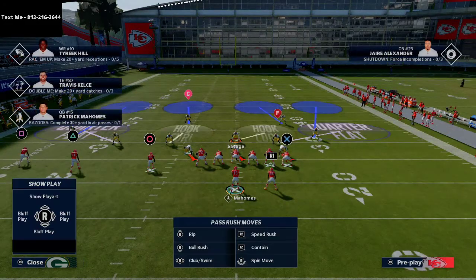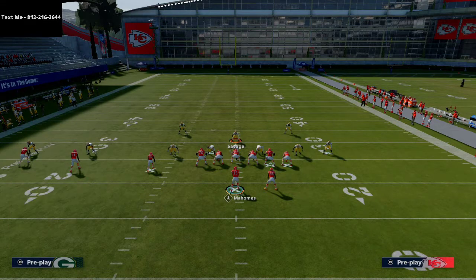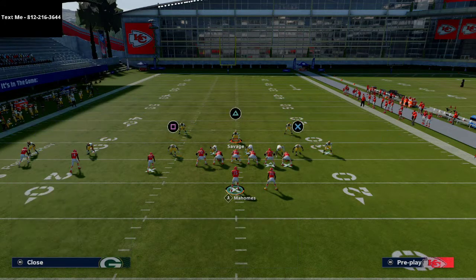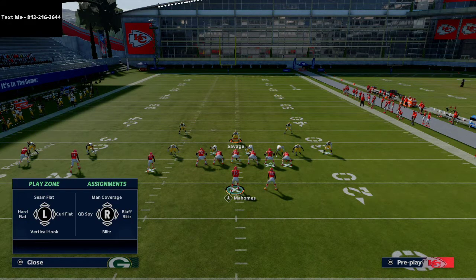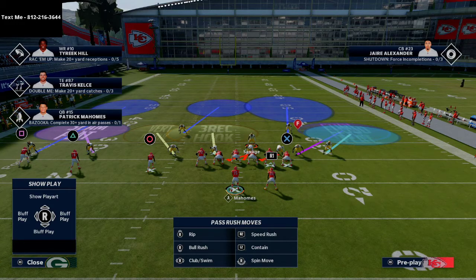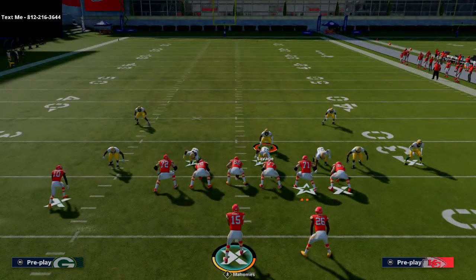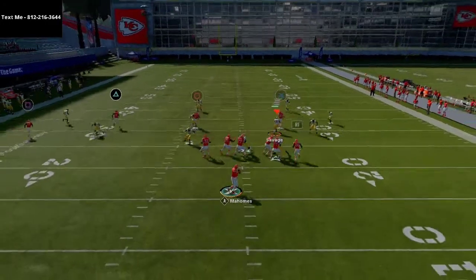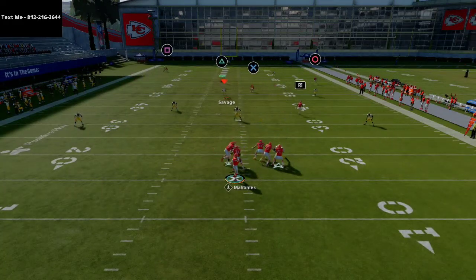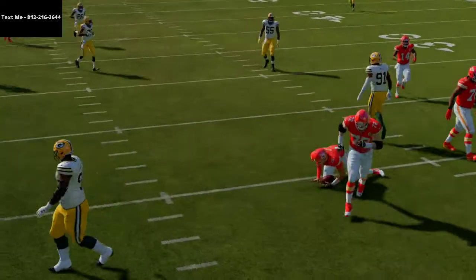Now I want to show how this works against the verticals play from trips tight end. Same setup: outside corner on the right in a cloud flat, safety in a deep half, and the linebacker either in man coverage on the slot or in a vertical hook. We've got basically cover 2 on the right and cover 3 on the left, and as you can see pretty much everything from the trips side is taken care of with your user in the middle of the field.